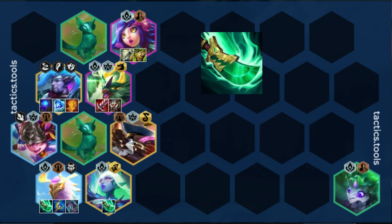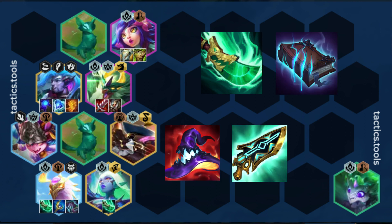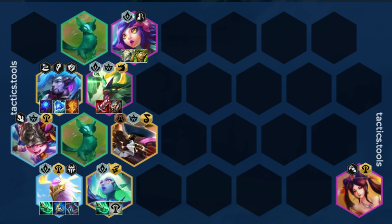For Anivia items, Shoujin is a must and should be combined with Morello Namakon. Your third item can be Deathcap, Gunblade, or Archangel Staff. I prefer the scaling from Archangel Staff. The only major change to this is if you hit an Evoker Emblem. If you do, the board should look like this. You can give the emblem to Soraka or Bard. I prefer Soraka's healing to Bard's CC.